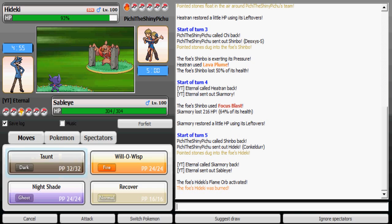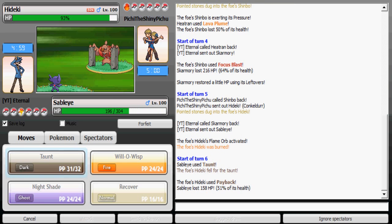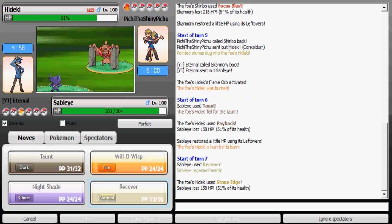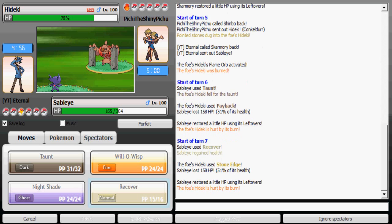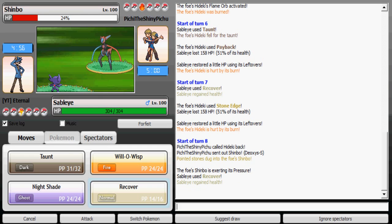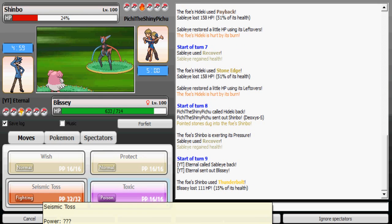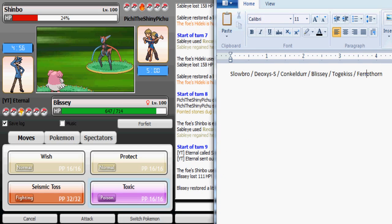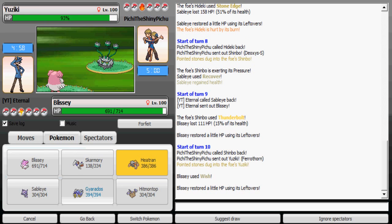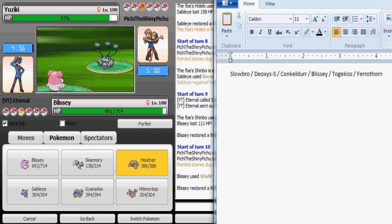I'm gonna Taunt — I should be able to take Payback nicely, 51%. I can Recover and stall this Conkeldurr. It uses Stone Edge this time, also 51%. He recognizes that and switches out to Deoxys-Speed, so I'm gonna go to Blissey knowing that his Deoxys-Speed is a special attacker.